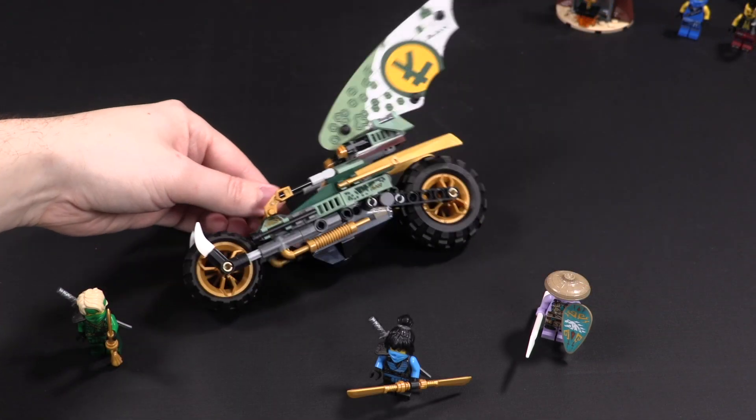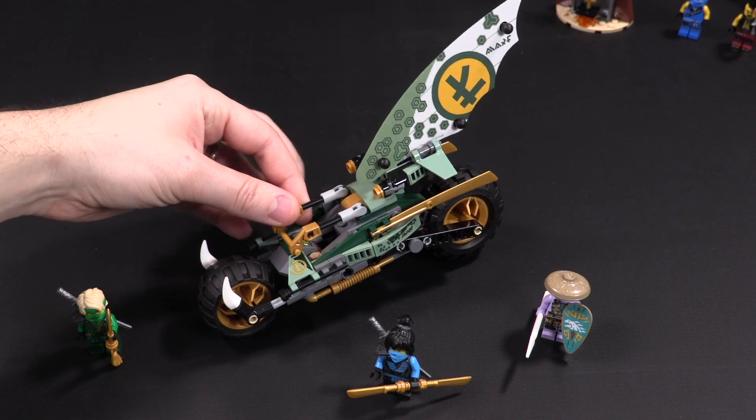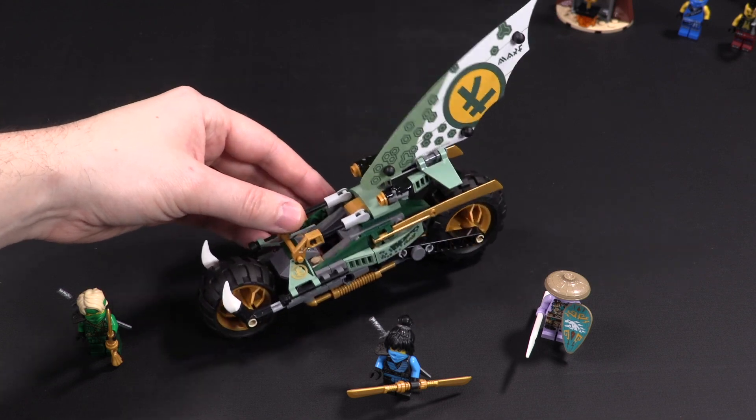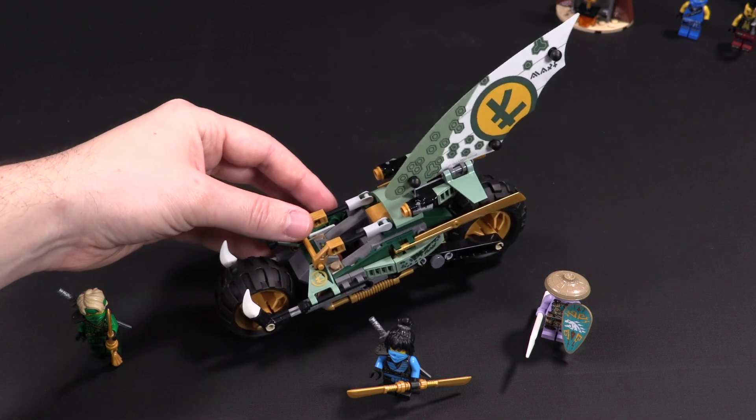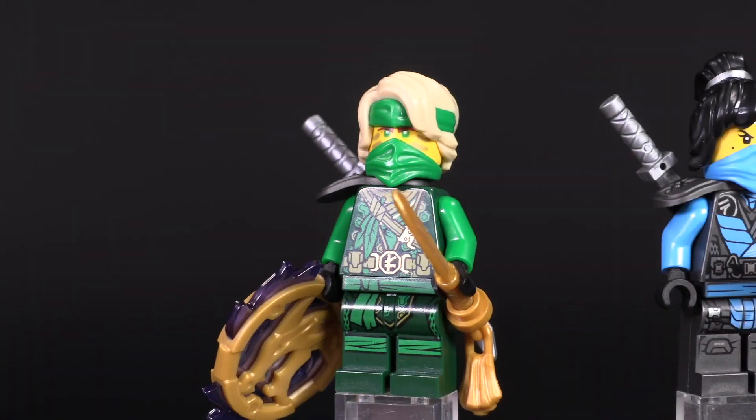Here's your quick and dirty small vehicle set for the wave — Lloyd's Jungle Chopper, set 71745. It sells for $20, 183 parts, and comes with three figures.